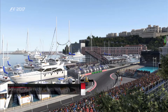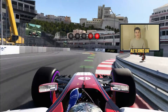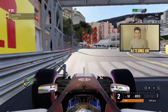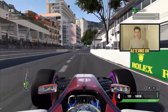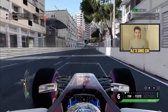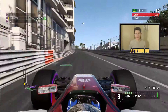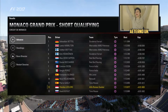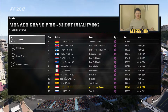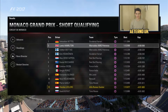Now it's time for Monaco qualifying - the most important lap of the year. In order to get anything from this qualifying session we're going to have to do something a little bit different. With 3 minutes 53 remaining I decided to go out early to get a clear track. That paid dividends and we put in a nice clean lap. We initially went 9th, then dropped to 12th at the end of qualifying - which is still a brilliant result.